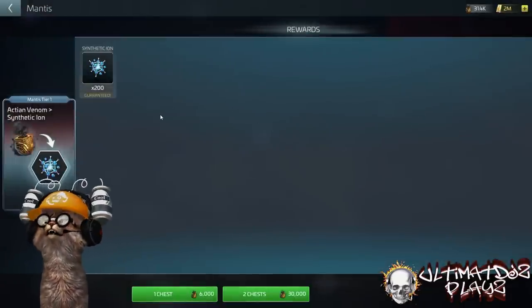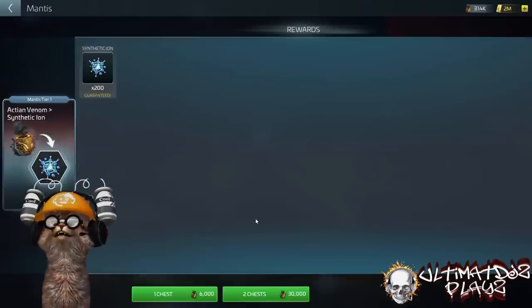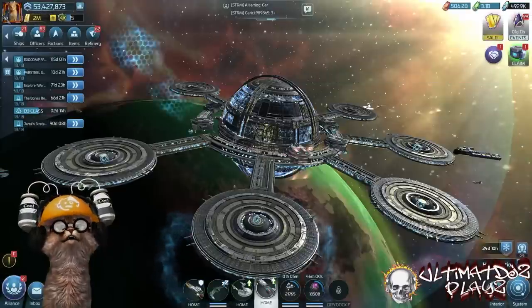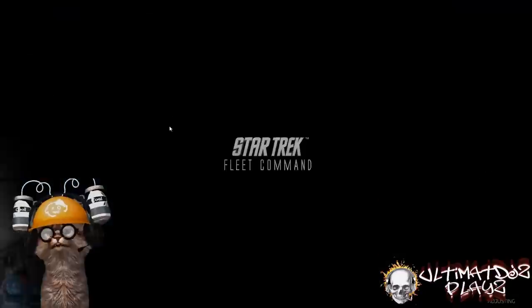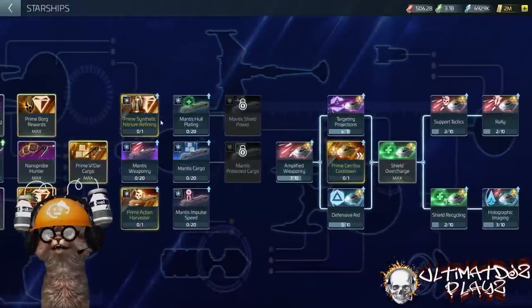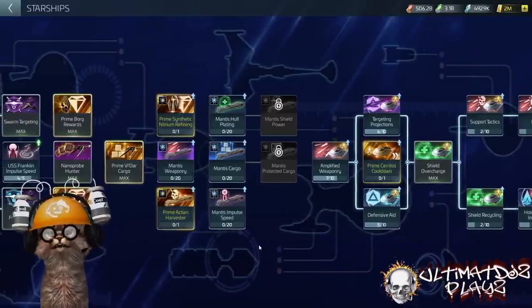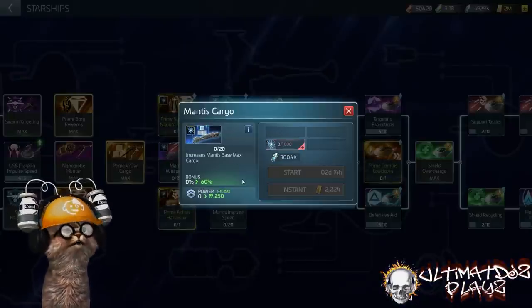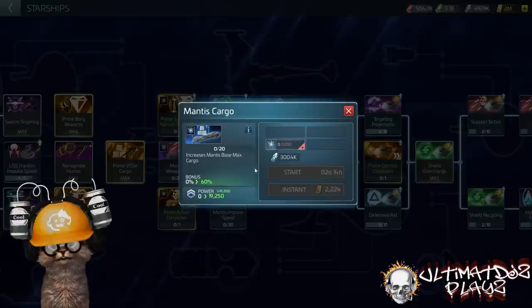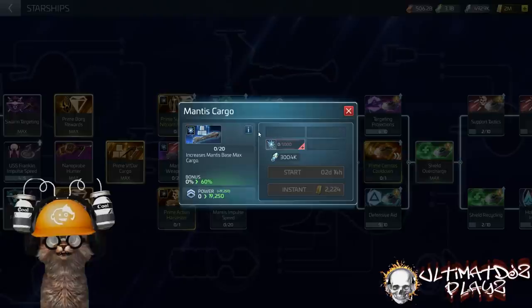The synthetic ions give research particles with a three-day cooldown — once you redeem it, you're on a 72-hour cooldown. You find this research in the R&D building under the starships tree. There's a brand new section for the Mantis covering weaponry, hull plating, cargo, impulse speed, and a few others. I absolutely recommend starting with improving the Mantis cargo so you can bring home more loot and do more refines.